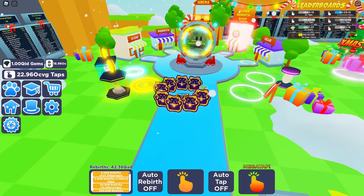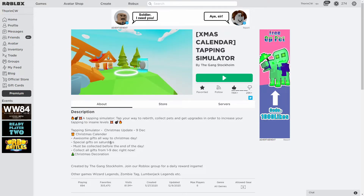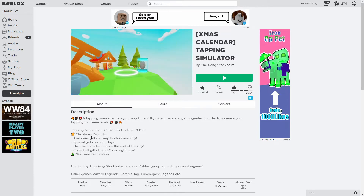I'm going to show you what's been released on the website so you know what we're actually looking at. It says Tapping Simulator Christmas Update 9th December — there are awesome new gifts all the way up to Christmas Day. We get special gifts on Saturdays, they must be collected before the end of the day, so if you miss a day you won't be able to collect it the following day. We can collect all gifts from the 1st to 9th December right away, and they've added Christmas decoration within the game.